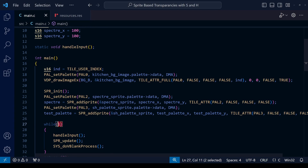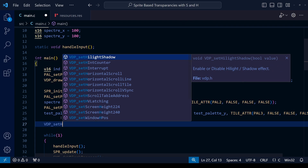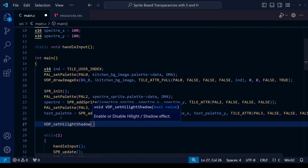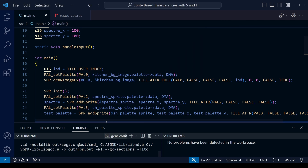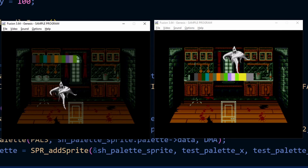Thankfully enabling Shadow and Highlight Mode is very straightforward — it can be done in a single line of code. Within your main function but before the while loop, simply add: VDP_setHighlightShadow(true). Setting this to true enables Shadow and Highlight Mode, and setting it to false turns it off. After saving and compiling, we get a very different result. The final two palette colors on the palette sprite are now displaying both highlight and shadow effects, although the shadow effect is hard to see against the dark background. The ghost sprite is just darkened — I'll explain why in a moment.